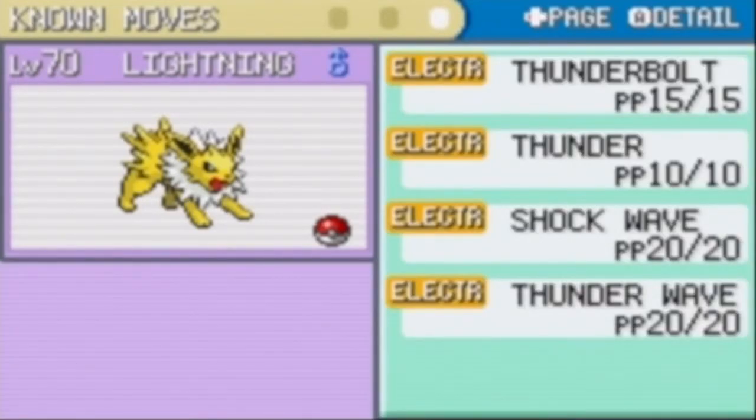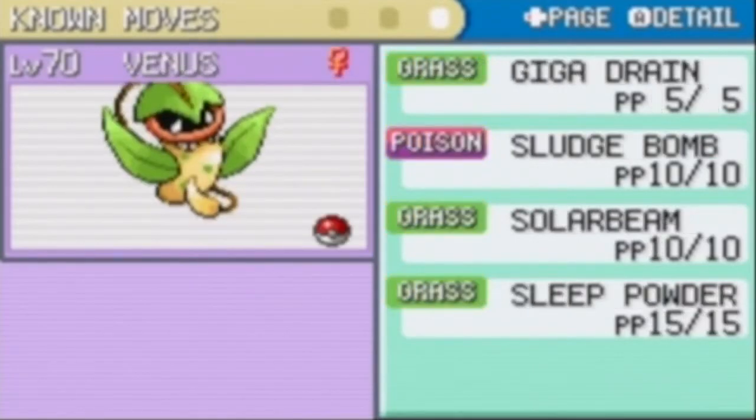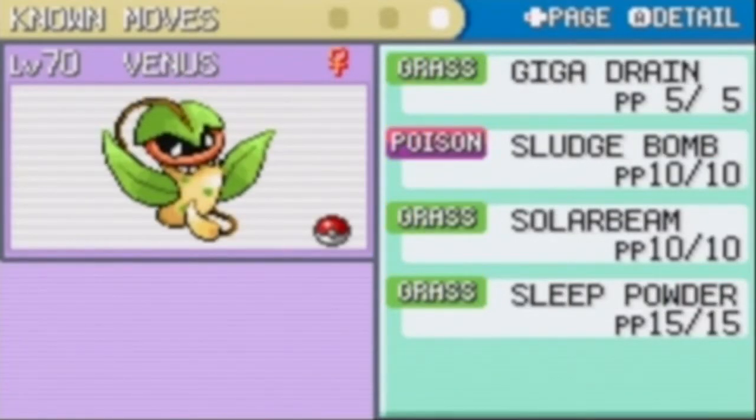I taught Thunderwave or Thunderbolt because I wanted to. Now for Venus: there's Giga Drain, Sludge Bomb, Sweet Powder, and Solar Beam.